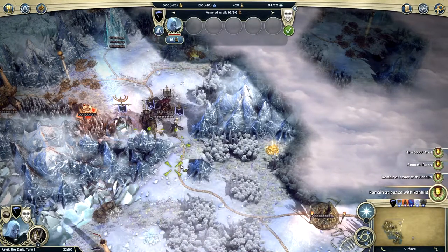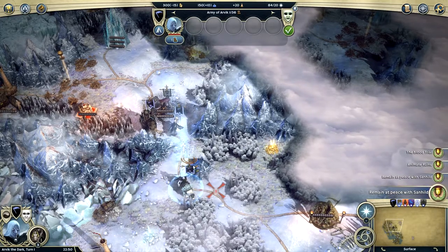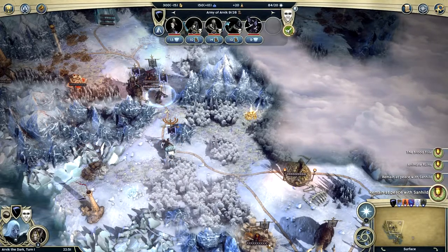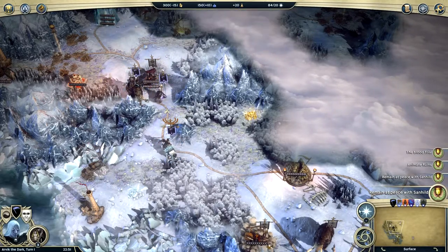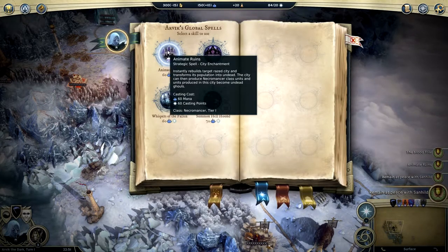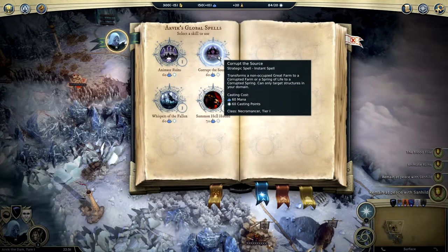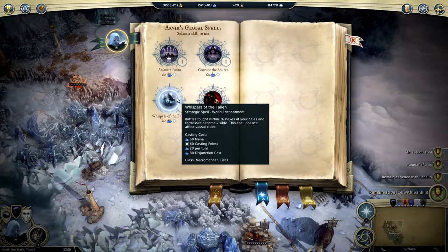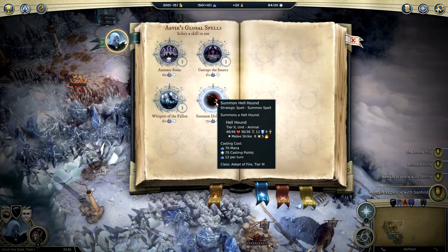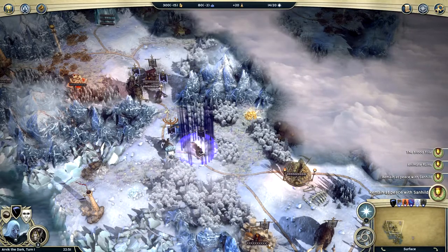What happens if I go here? Magma Forge — nothing. Let's head this way. We don't really want to go first because if this guy dies, it's game over for us. Should we try casting a spell? We've got Animate Ruins, City Enhancement, Strategic Spell, Instant Spell, Corrupt the Source, Whispers of the Fallen, and Summon Hellhound. That one sounds the best — we're going to do that.